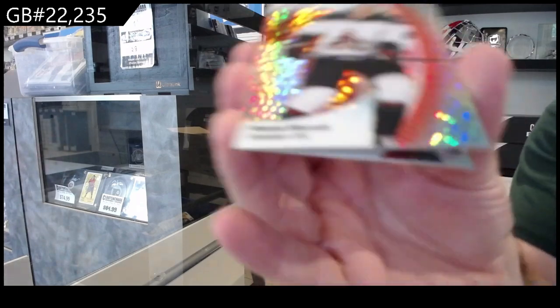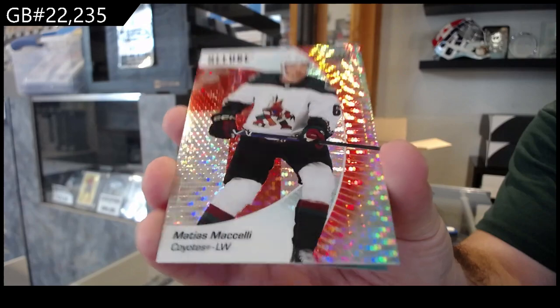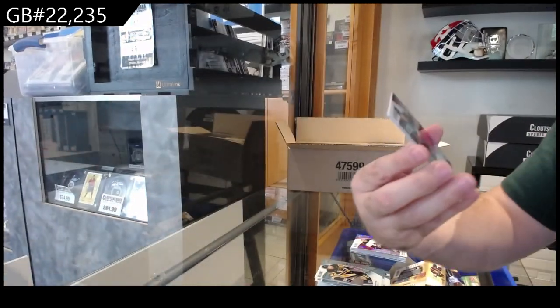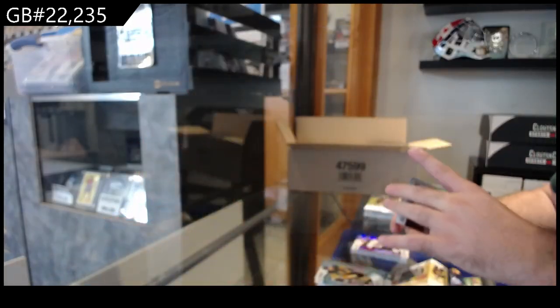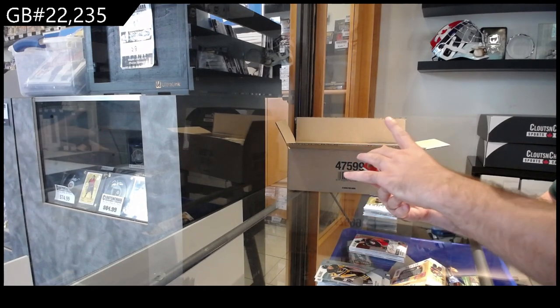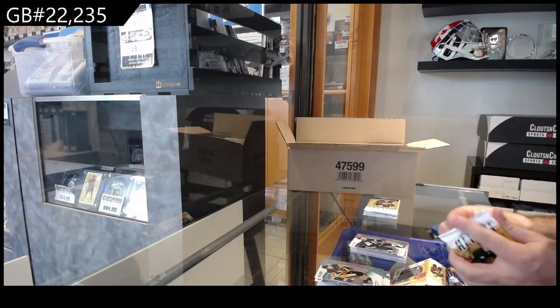Red rainbow for the Coyotes of Michelli — so that's what the red rainbows look like. Autograph for the Blue Jackets of Sphoozle — rookie autograph. That's a red rainbow one, Michelli for the Coyotes. Color flow and a rookie of Evans for Seattle.